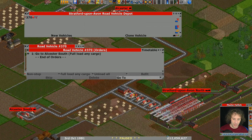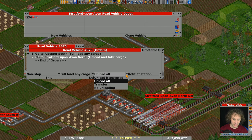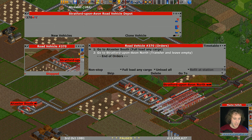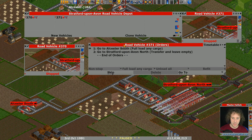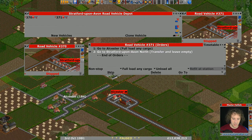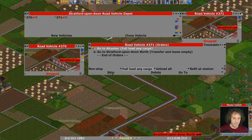So I'm going to do a full load here and I'm going to set transfer and leave empty. Then I will clone that, but not with control, and I will change it so that instead of starting here, we're starting there. So we've got a grain truck for each one.